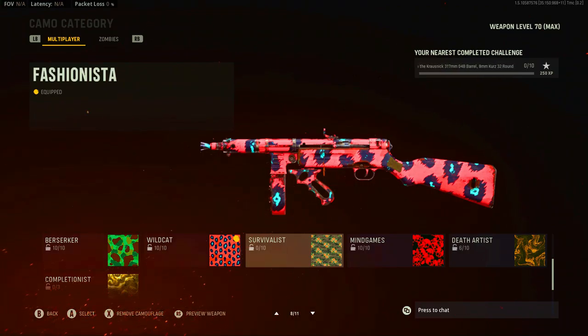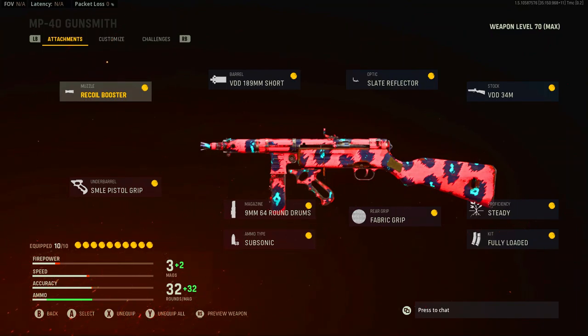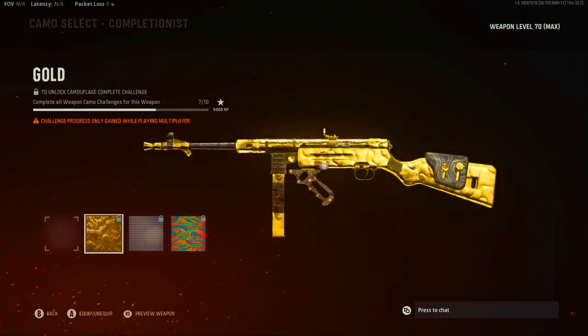Those challenges being Death Artist, Mind Games, and Survivalist — I've already completed Mind Games and I'm working on Death Artist now. I wanted to show this video because I feel like people don't understand what you need. I haven't seen a video that describes it well. Yes, you need these certain attachments, but they do not have to be the only attachments you use. As you can see, I'm using the Slate Reflector — none of the challenges say you need it, but I use it.